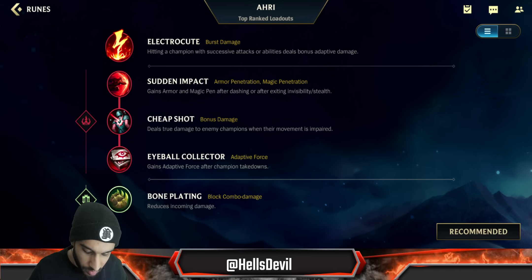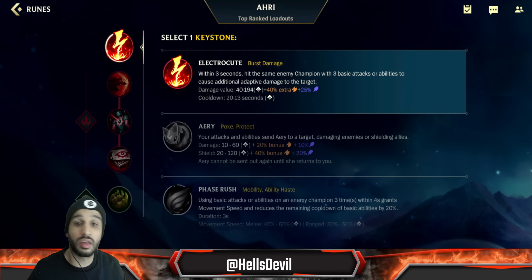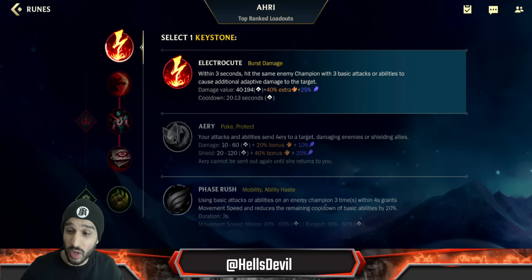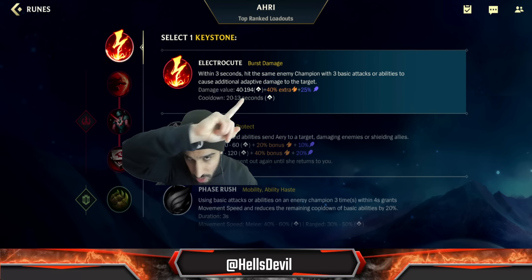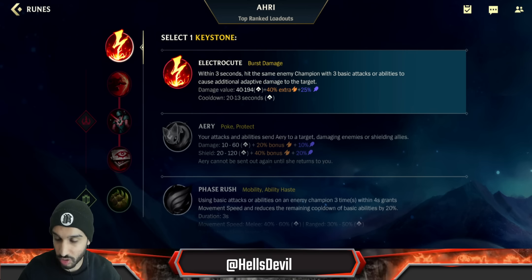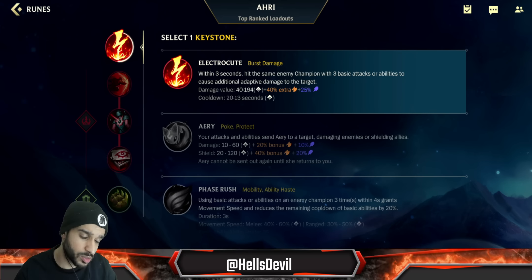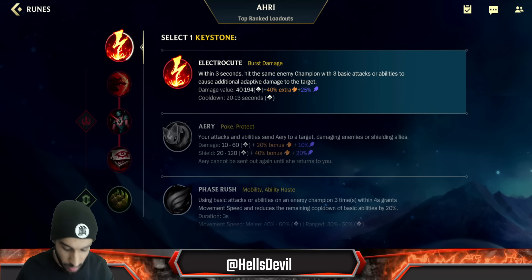For runes, go Electrocute. I've tried First Strike — it's not bad, but Ahri is not a one-time burst damage champion. Ahri likes to do multiple instances of burst damage. The Electrocute cooldown goes from 20 to 13 seconds as you level up, so in a late-game teamfight you can proc Electrocute up to three or four times. With First Strike, you're only going to proc it once per fight and not even do that much damage. That's why Electrocute is just going to be better.